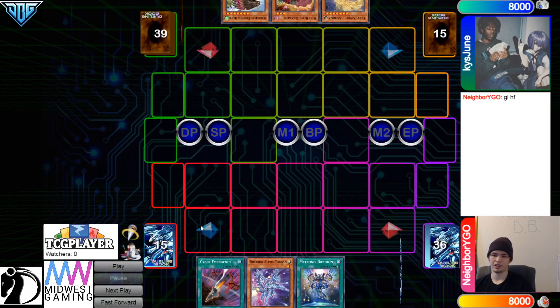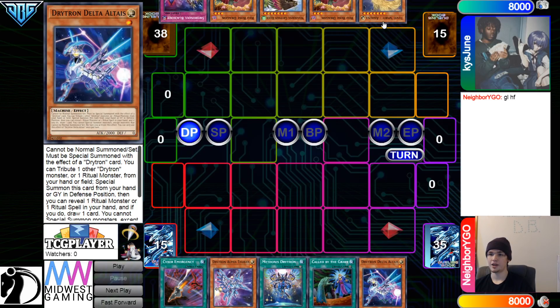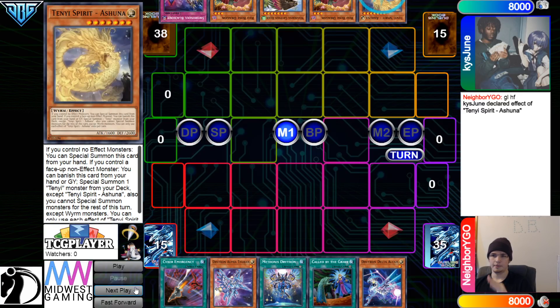43 versus 40 opening hands. You have Cyber Emergency, Alpha, Ritual Spell, Called by Delta — then they have Ashina, Red Rose, Griffin, Red Rose, and Black. So neither of them open up a going second card in their opening hands.